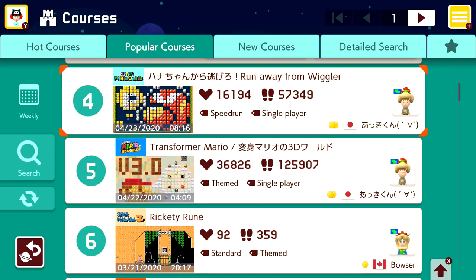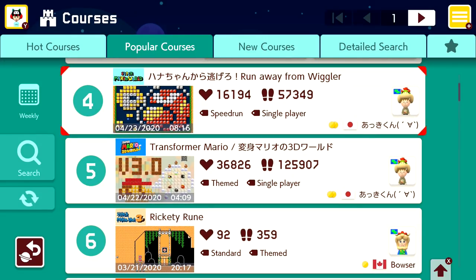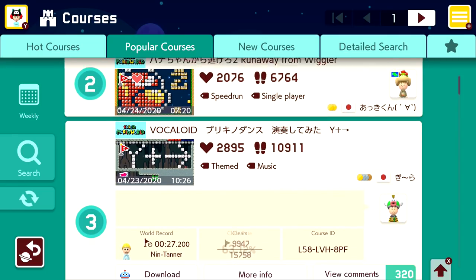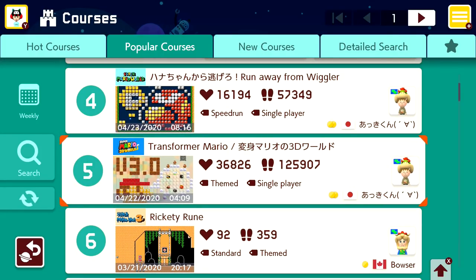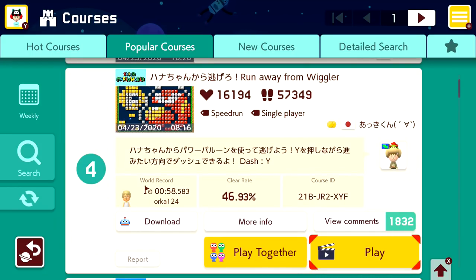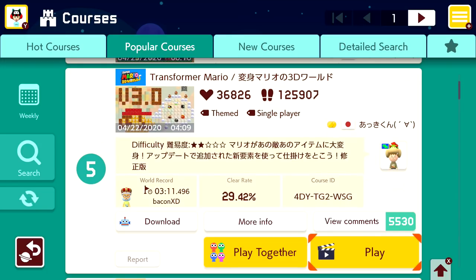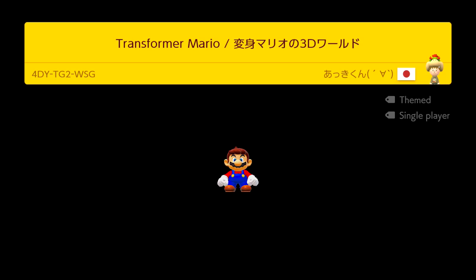With that one done — that was a quick one. Level number four: Run away from the Wiggler. Wait... again? It's the same level twice. 6,000 people played this one, 57,000 people played this one. Maybe I'll skip this and move on to the next one. We'll just move on and we'll do 11 levels. Transformer Mario — this is what I've been looking forward to. Version 3.0, and it looks like it's using a number of the different new power-ups. It's all in the 3D World theme and there's even a brand new Mario Bros. 2 themed power-up.